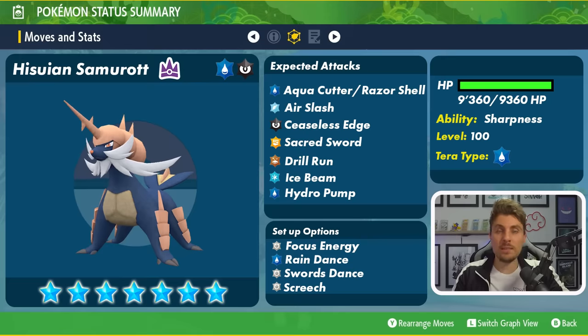For support options, Focus Energy boosting critical hit moves is a concern since Hisuian Samurott has an array of slicing moves it can take advantage of. Probably one of the more scary aspects going into this raid — Rain Dance is naturally going to boost all the water type attacks coming out from the Hisuian Samurott, so it's likely going to be there as well. Something to consider when you're putting your own builds together in game.